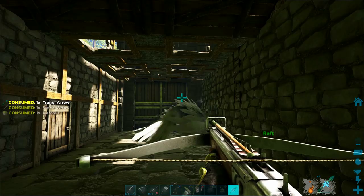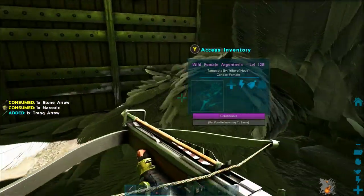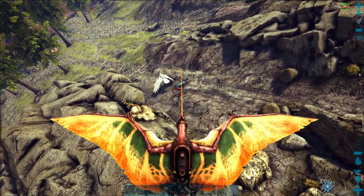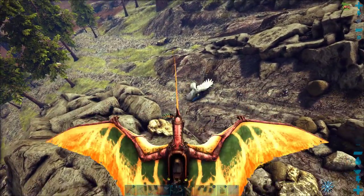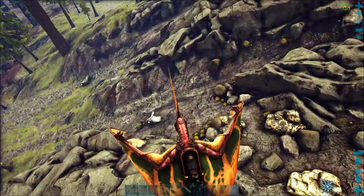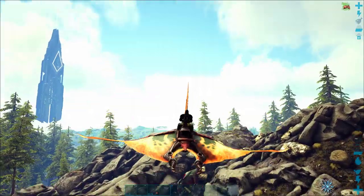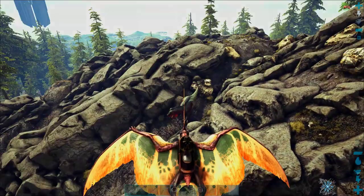This will be a two-part episode. Today we are going to focus on actually getting to the Argent, finding it inside the Redwood Forest mountain, and getting the Argent to chase us all the way down to our Raft Fortress. The next episode will focus on actually taming the Argent.